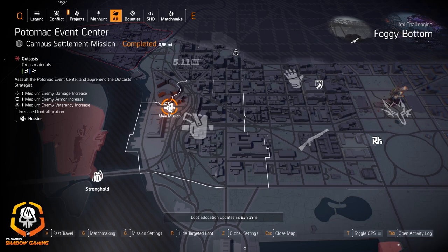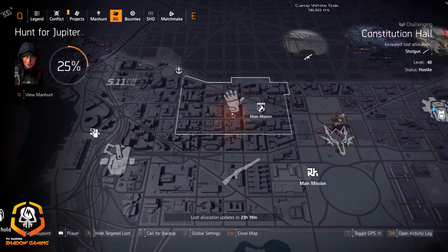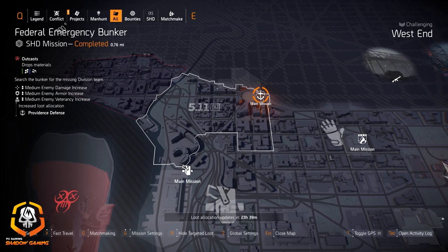Holsters again at the Potomac Event Center, shotguns at Constitutional Hall, gloves at Downtown West, and ALP Summit Ornament at Bank Headquarters. 511 Tactical in West End and Providence Defense at Federal Emergency Bunker.